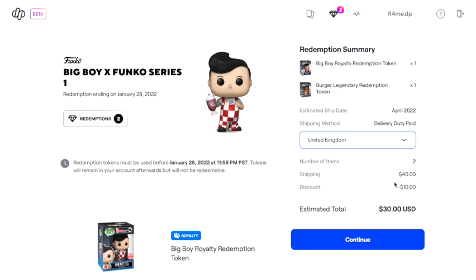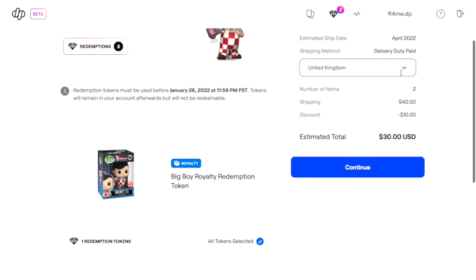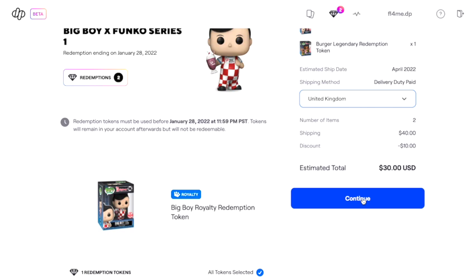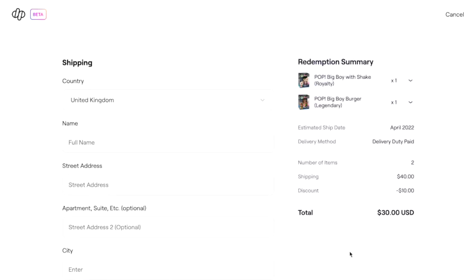If you had more items I guess it would be cheaper — I'm not sure whether they're charging twenty dollars each to ship. I could have these shipped to a US shipping address and forward them over, but there's more chance of damage coming direct from Funko, and then it's their responsibility if they arrive damaged. It says your redemption tokens must be used before January 28th 2022 at 11:59pm PST. Tokens will remain in your account afterwards but will not be redeemable, so there'll be no point having them.